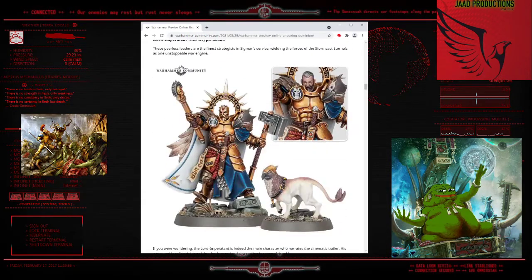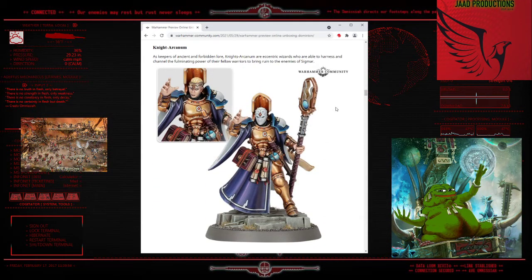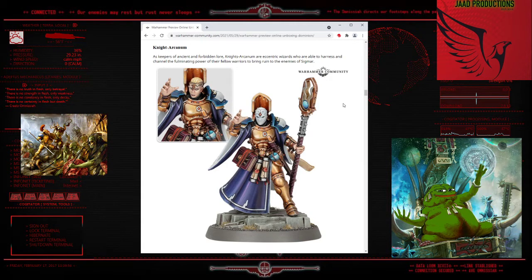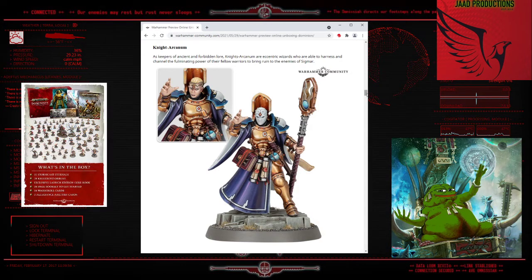The problem is we've got the Knight Arcanum, which is kind of like a lower level wizard. We have Lord Arcanums currently in the Stormcast army, which are like your level 2 wizards, your higher level Lord wizards. Your Knight Arcanums technically already exist, but they're really hard to get as a model, so this is another sculpt for it. I hate the mask.